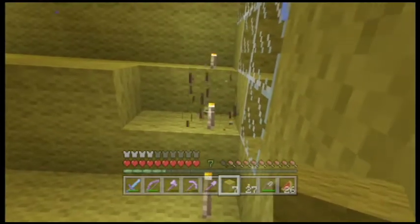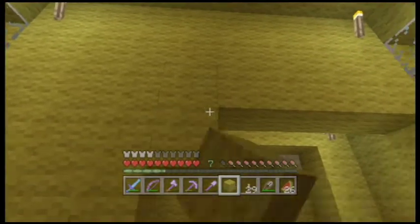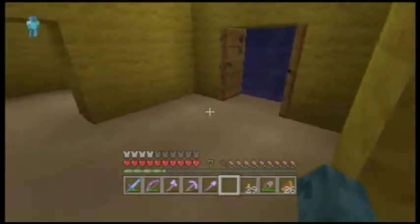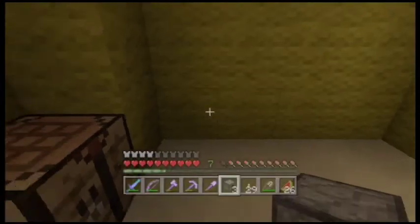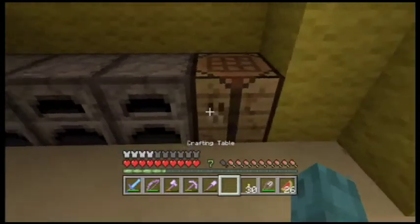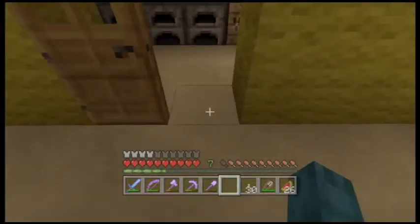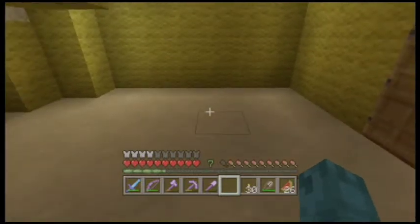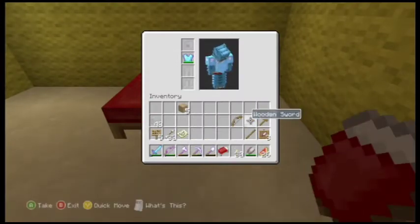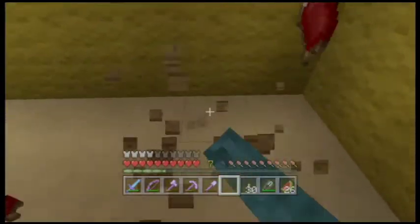It's pretty cool because every block in here pretty much leaks with water, so you can really tell that it's underwater. Oh, I don't really have enough yellow wool. Okay, let's just pretend that the door's here and I'm gonna make the kitchen on this side. I'm gonna make a couple of doors.